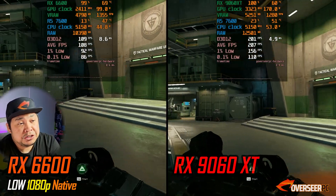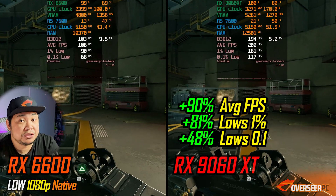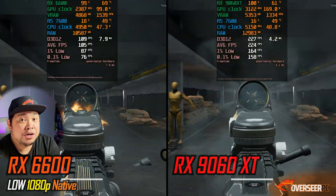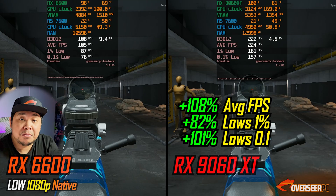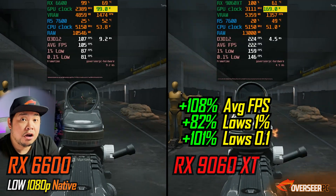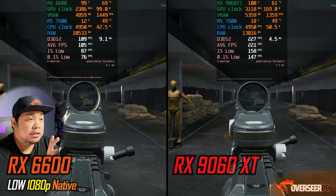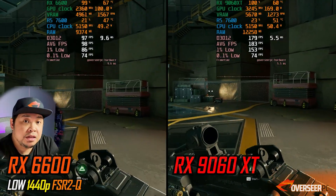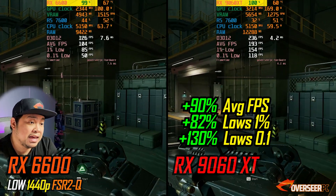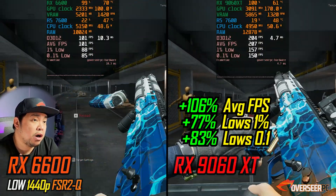In Delta Force it's nearly double in terms of average FPS — 90% better compared to the RX 6600 — and on the firing benchmark that's 108% better. One thing to note is power consumption: the RX 9060 XT draws about 170 watts versus 100 watts for the RX 6600. At 1440p it's the same story — 90% better and GPU-bound on both cards, with 106% better on the firing benchmark.